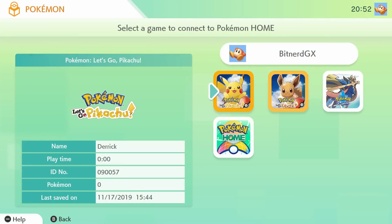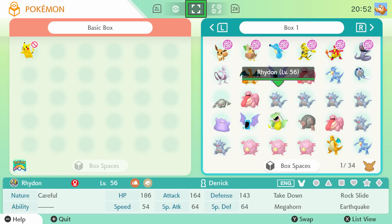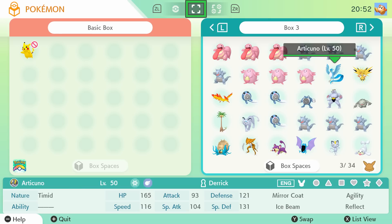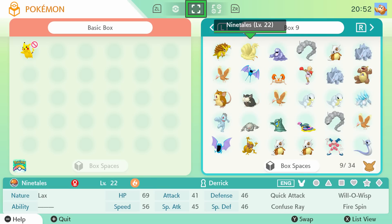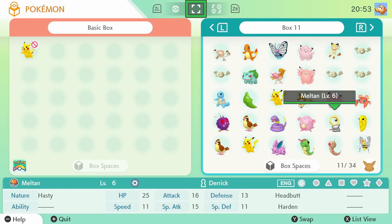So let's go ahead and access Let's Go Eevee, which is the game I played. Let's connect to this game and see how easy it is to transfer a Pokemon. Got quite a few Rhydon here — a lot of Rhydon. I didn't realize I had loaded up on so many Rhydon. I think it was for leveling up. Got my Alolan Meowth. I should have some Melmetal in here, which is what I want to transfer over. Oh, there's my Mew — I can transfer over my Mew. Here he is: my Meltan. I'm sorry, I didn't have a Melmetal, I had a Meltan.